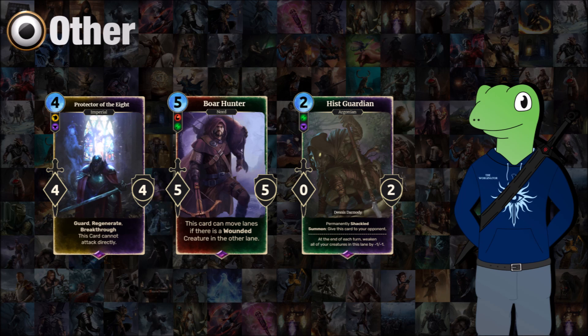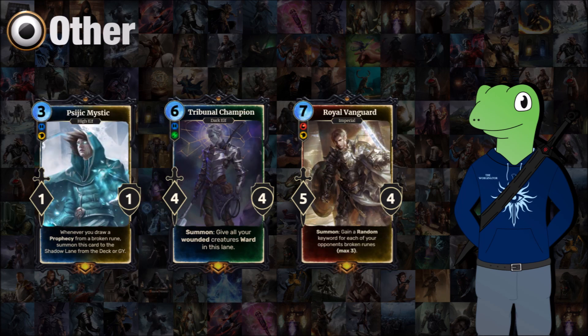We also have Hissed Guardian, a very wacky 2-cost 0/2 which is permanently shackled. When summoned, you put it in your opponent's lane — like a disloyal card from Gwent — and at the end of each turn it will weaken all creatures owned by the person you've given the card to in that lane by -1/-1. So you put it in your opponent's shadow lane and at the end of each turn all the creatures there lose -1/-1. Your opponent can just destroy this with sacrifice cards or fill the lane to destroy it, so I gave it a kind of weak effect.